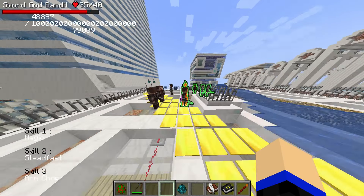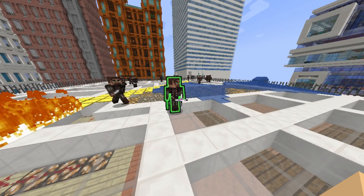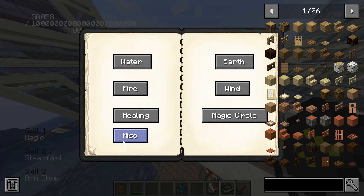Water cannon works — was that seriously the issue, that swordsmen can do only intermediate levels? This one looks exactly like the water ball. Ice pillar is definitely different but I can't make that one work — do I need water to make it work? Icicles did work. I definitely feel like I'm missing something.